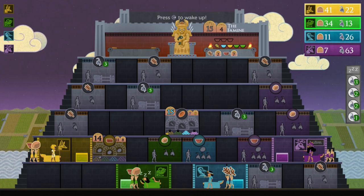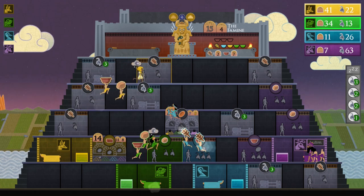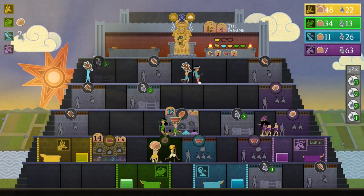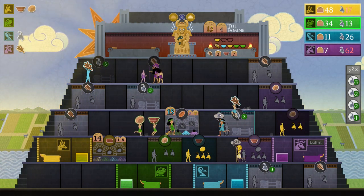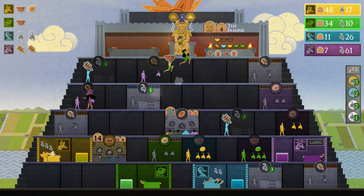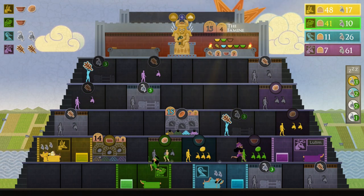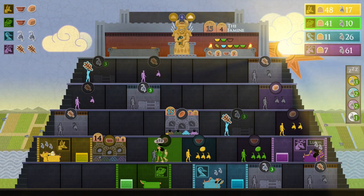The game displays everything that the player will need to know and the user interface is pretty clean. The sound design is great, especially with the Sumerian. The icons are pretty straightforward and players have 6 options for their character, but they have no stat difference. The gameplay is great and there weren't any noticeable frame drops. Basically everything that you need will be on the screen and everything that you don't need won't be. A clean user interface is essential for this type of game and Sumer delivers it.